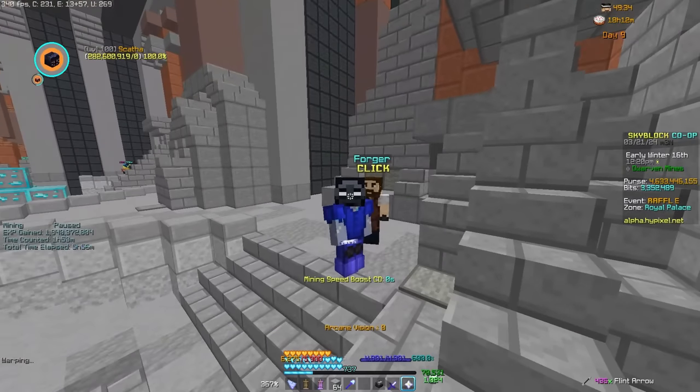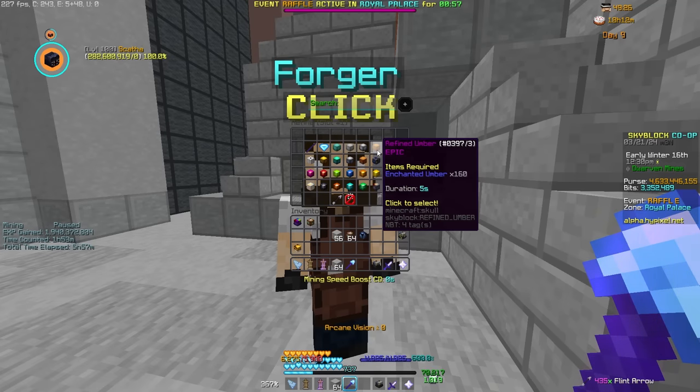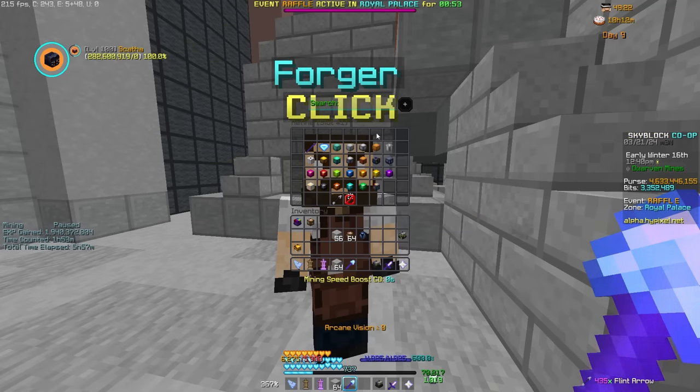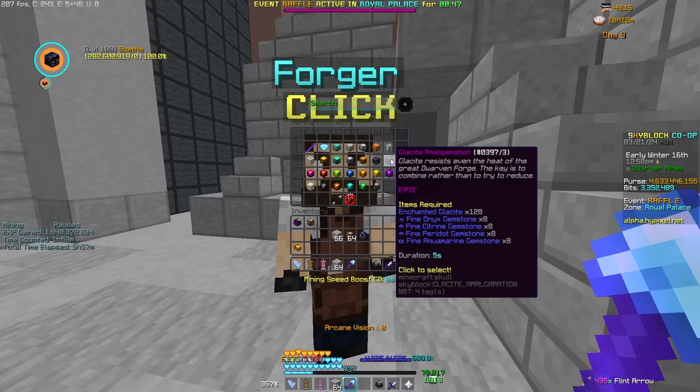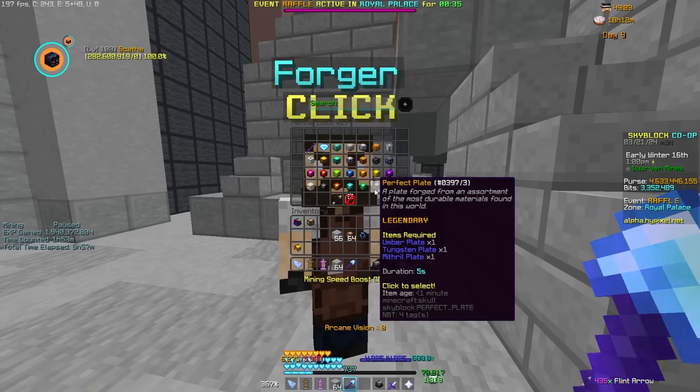There are also a few forge things that weren't mentioned in the recipes. For example, inside Refined Ore, we can see the Refined Tungsten and Umber mentioned before, along with their Plate variants. Along with the Glacelite Amalgamation recipe to craft all four of the new Perfect Gemstones, and finally the Perfect Plate.